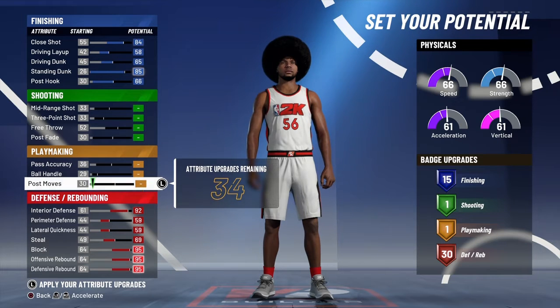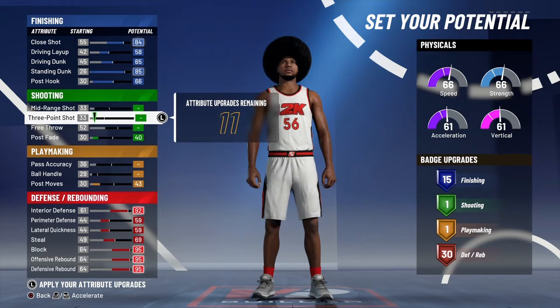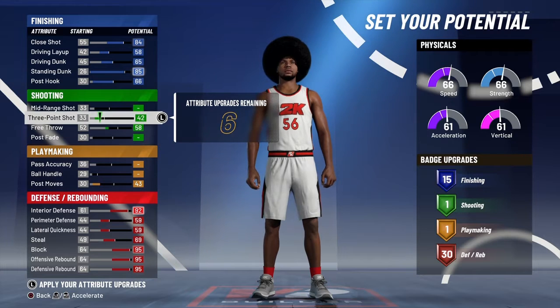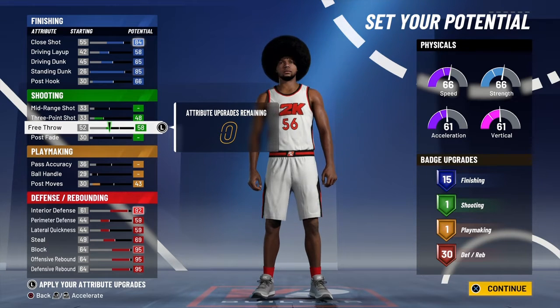Since I got like 34 left, you guys can just put anything you want on here really. After that, you can go all the way up on three-point too — don't really matter what you put on here. Since this is a center build, it don't really matter what kind of shooting and playmaking badges you have, as long as you're in the paint getting rebounds and stuff.